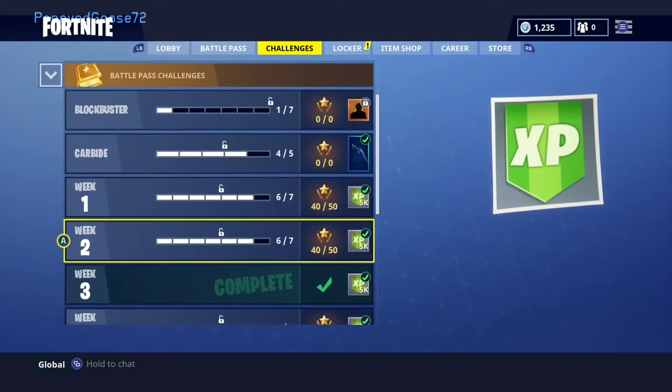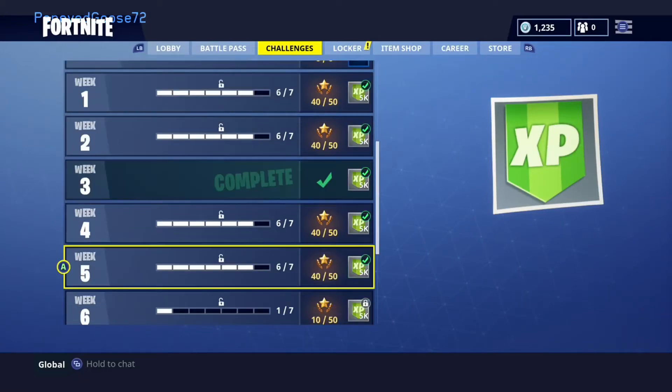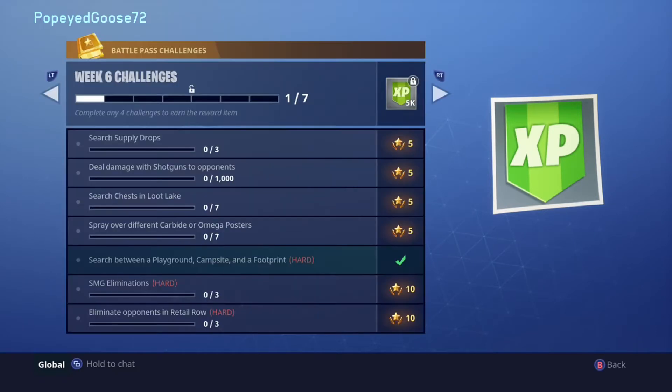Hey, what's going on guys. In this video I'm going to show you guys how to get the one tier battle star for the Week 6 battle pass challenges: search between a playground, campsite, and a footprint. The location that you guys are going to want to go to you'll see in a sec. I just completed this and recorded the clip after, just for this video, so that's why it's already checked off.